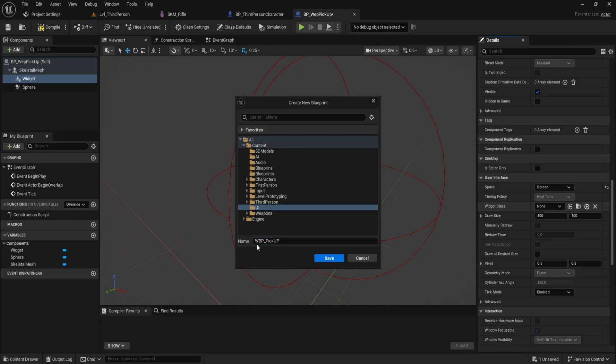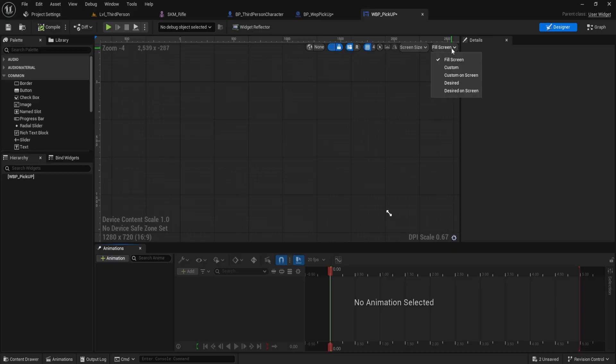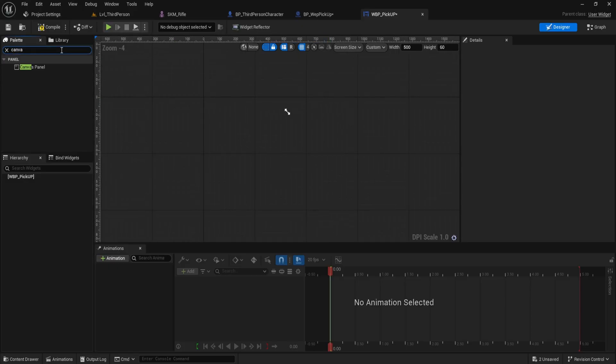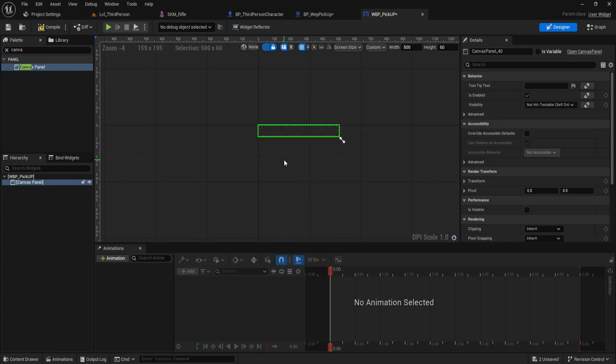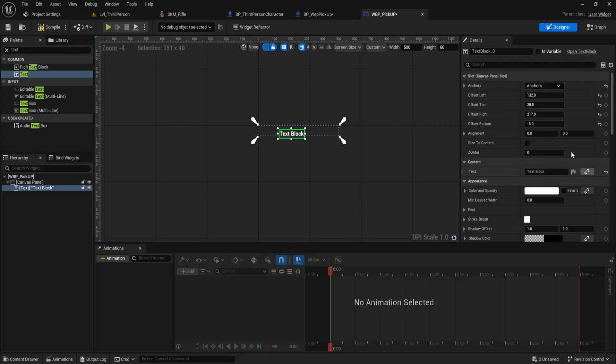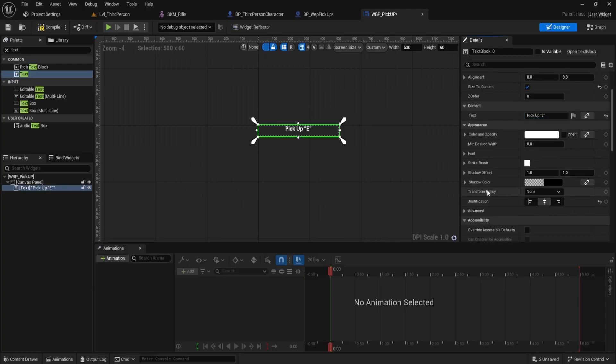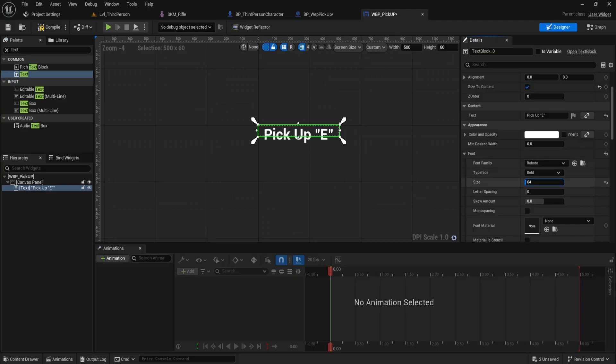This will automatically open your new widget. At the top, switch the view mode from Fill Screen to Custom and set the width to 500 and the height to 60. In the palette, search for canvas and drag a canvas panel into the hierarchy. Then in the same palette, search for text and drag a text block into the canvas panel. Set the anchors to fill, set all offsets — left, top, right, and bottom — to 0 and enable Size to Content. Now change the text to something like 'Pickup E.' Scroll down to the justification section and set it to Center. You can style this however you like later. For now we'll keep it simple so we can move on to the logic part.